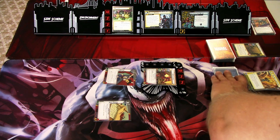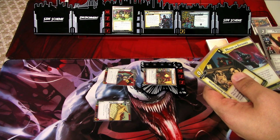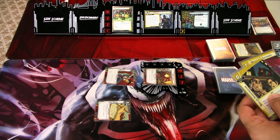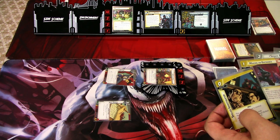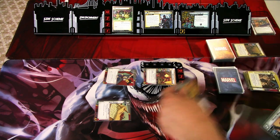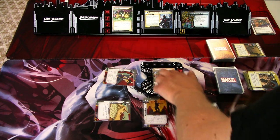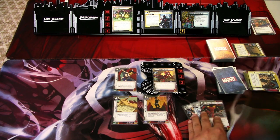We'll draw three cards. I'm debating whether to put the Skill Investigator into play — no, I'll use these two resources to play the upgrade instead and keep Otto Octavius in my hand to play next round. That's all we can do. We ready up and draw back to our hand size of three: Limitless Stamina and Rapid Deployment.